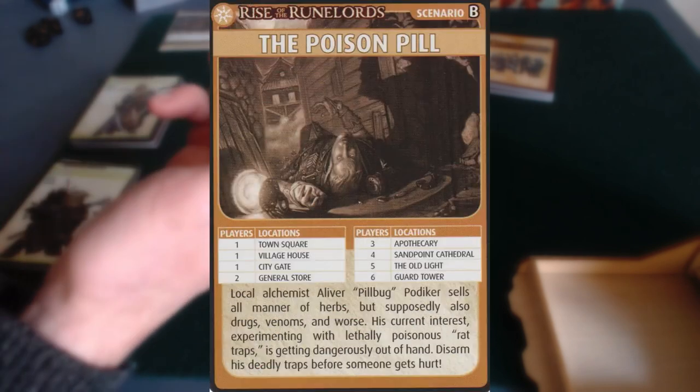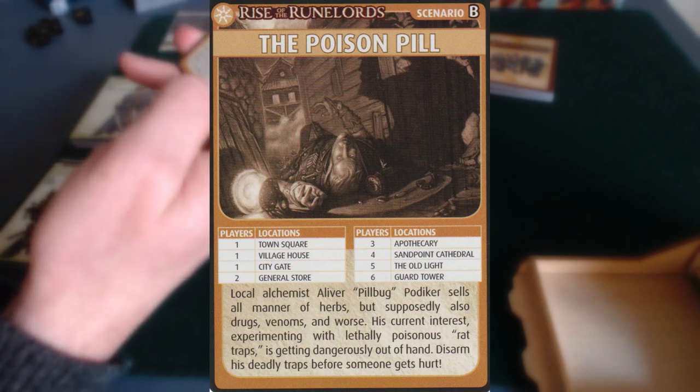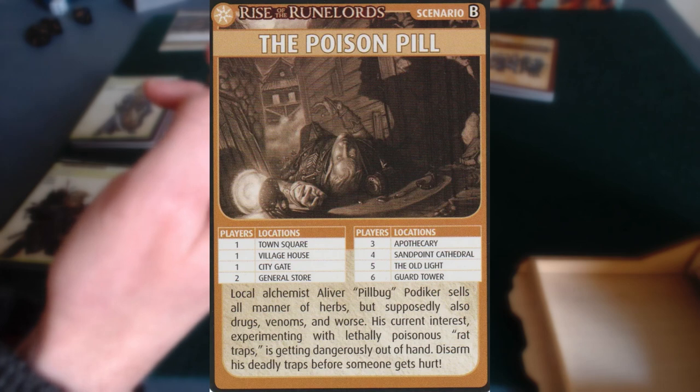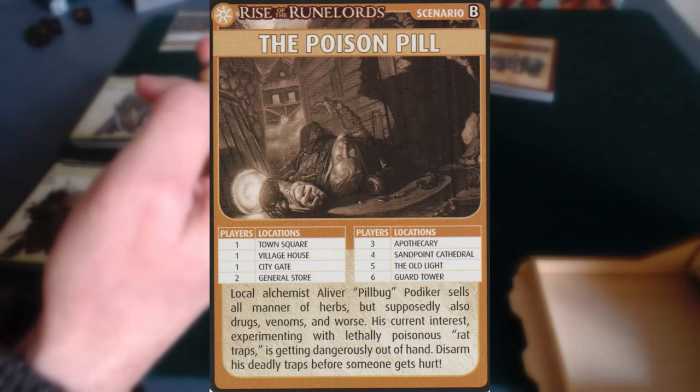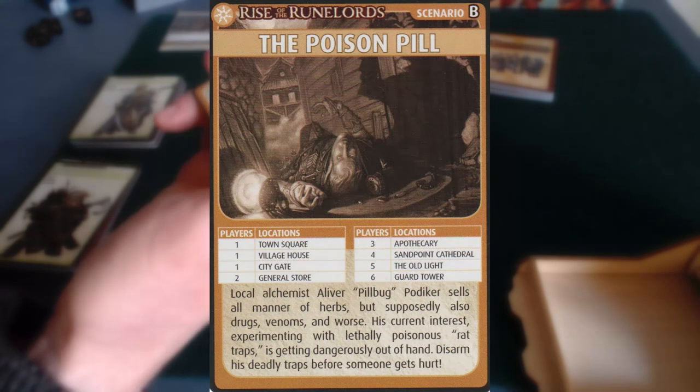Let's read a little bit about it. Local alchemist Oliver Pillbug Podiker sells all manner of herbs, but supposedly also drugs, venoms, and worse. His current interest — experimenting with lethally poisonous rat traps — is getting dangerously out of hand. Disarm his deadly traps before someone gets hurt.